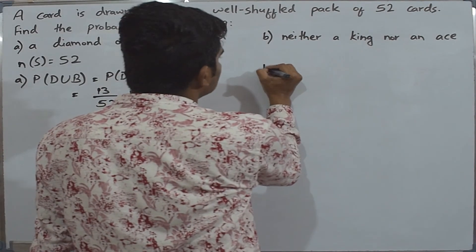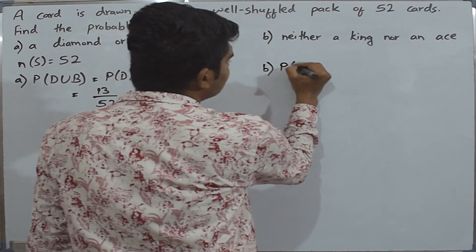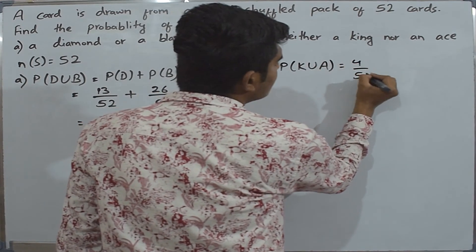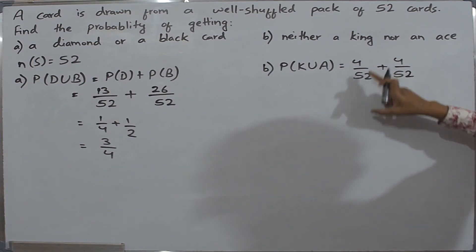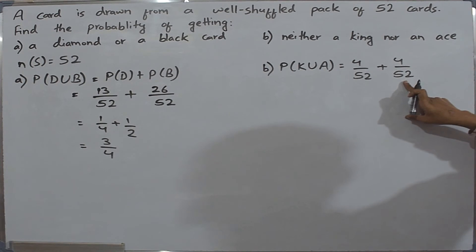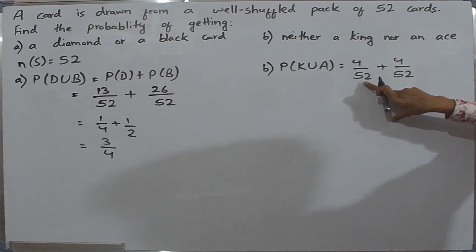Let us first find the probability of getting a king or an ace. We can write this as P of K union A. This will be equal to 4 divided by 52 plus 4 divided by 52. The total number of kings in a deck of 52 cards is 4, so the number of favorable cases of getting a king is 4 divided by 52.